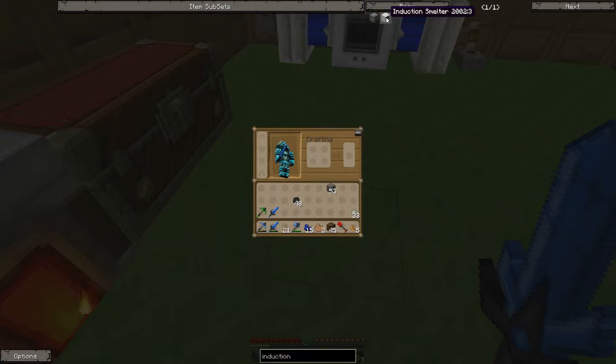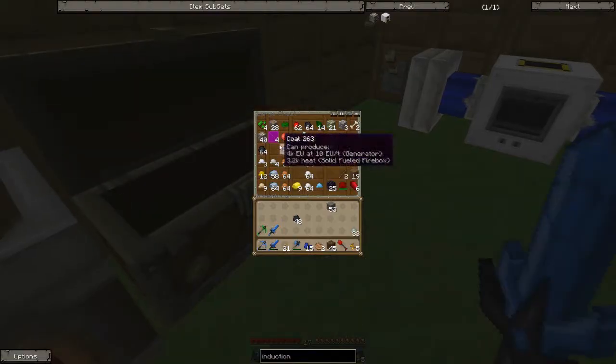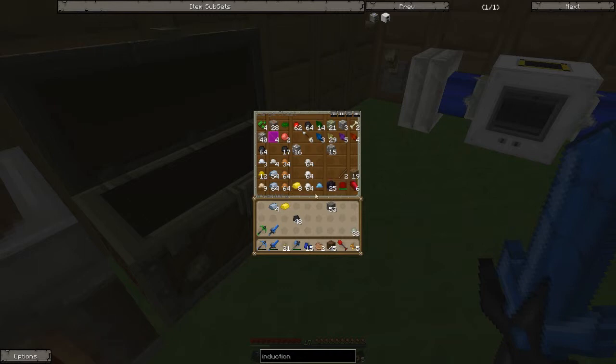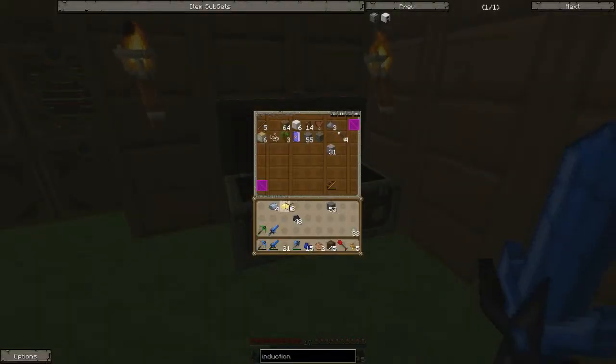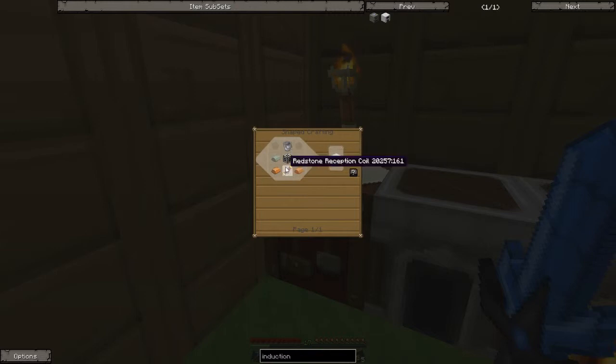I'm gonna make a zombie brains chest. End of all — yep, nice. Knowledge fragment, dude, that's cool. So yeah, induction smelter — that's what we're gonna work on right now. We need pulverized iron, we have tons of that, and pulverized ferrous metal. Invar — nice. Now we can make the machine frame: iron, gold, and glass. We have the iron.